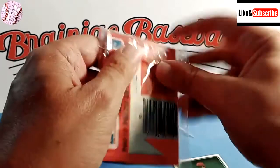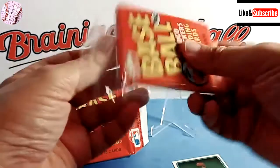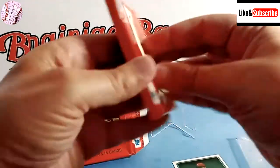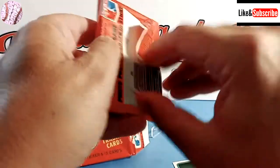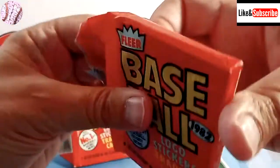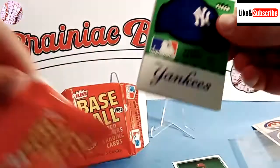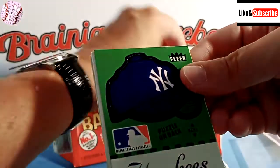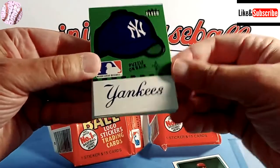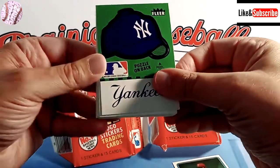So far, no luck with Cal Ripken Jr. or Lee Smith. Now, I already have a Lee Smith in my collection, so I'm not really all that desperate for another one — he is a Hall of Famer, so that's always nice. But the Ripken would be so sweet. We have a New York Yankees hat card — their baseball cap. Looks pretty sweet. Puzzle on the back.